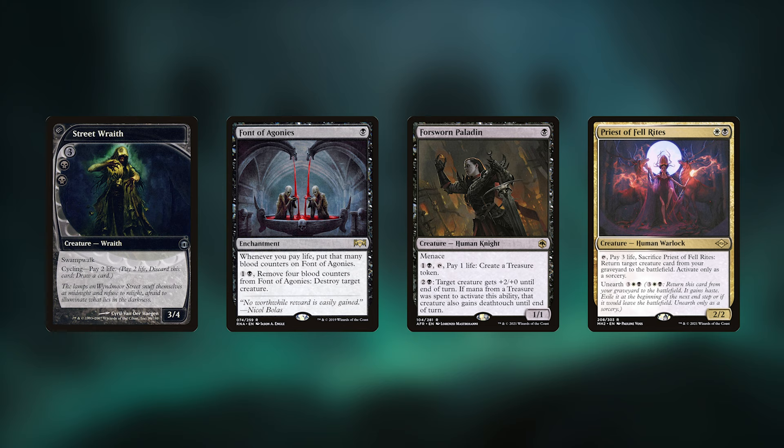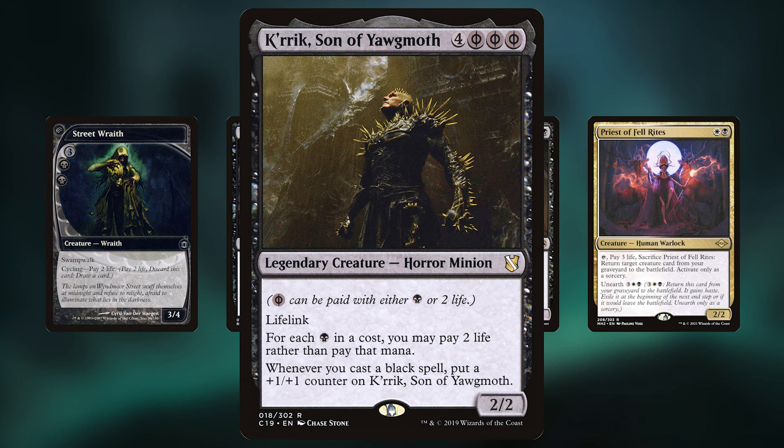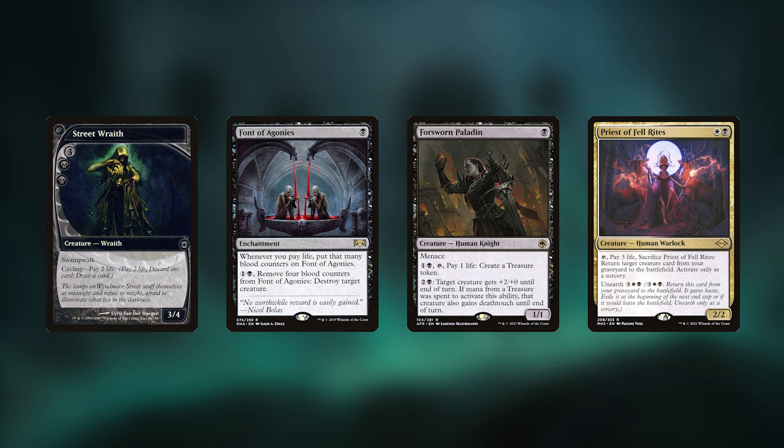There's some unique interaction with Street Wraith — it doesn't see much commander play, it's more of a modern and legacy card — but cycling is an activated ability for two life, so paying another two life you get another card drawn. Font of Agonies is one of the best cards for this strategy, kind of like with Krik, Son of Yawgmoth — whenever you pay life you put that many blood counters on it, and the activated ability costs two mana to remove four counters and destroy a target creature.